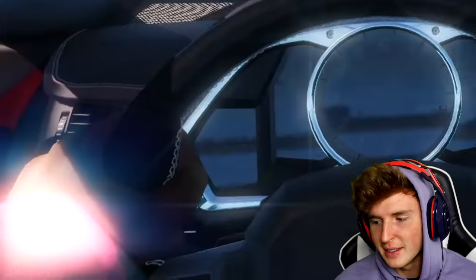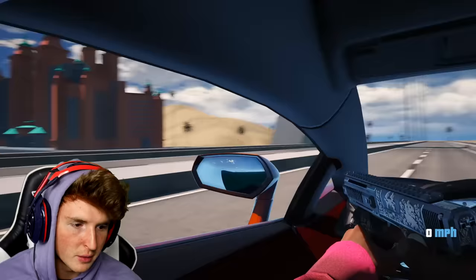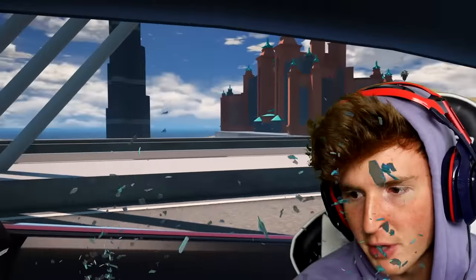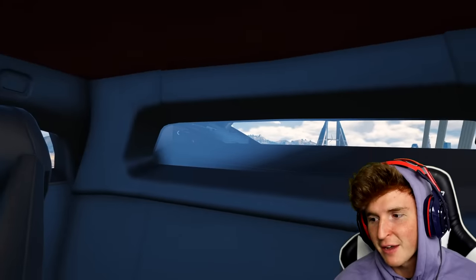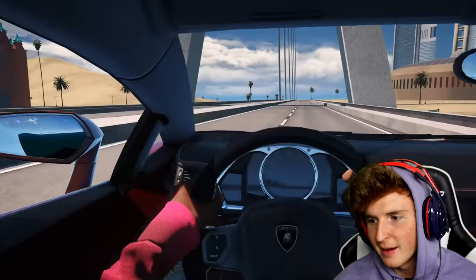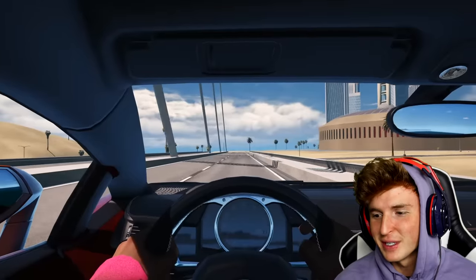The Lamborghini logo is right there. This actually looks pretty sick. What happens when I aim my gun? Oh God, that's not realistic — I just broke my window. Anyways, this looks pretty similar. The back view, you can barely see anything. Let's drive around guys. This is GTA 5 versus real life — this thing is fast!